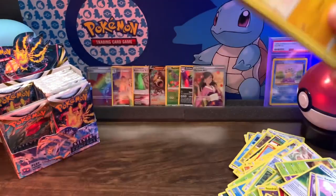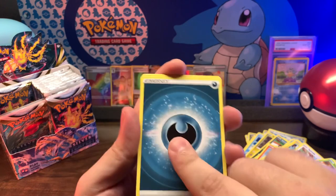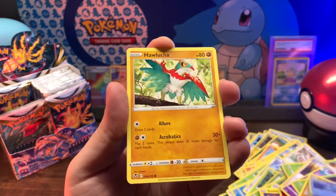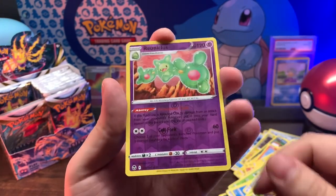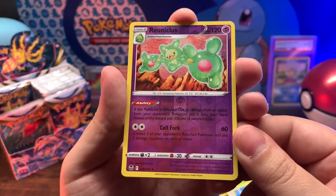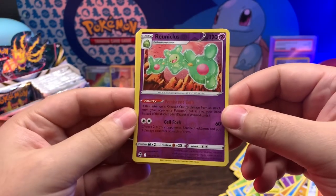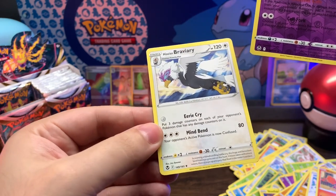Let's go! Good crack. Dark, Gym Trainer, Croconaw, Vullaby, Sandygast, Relicanth - reverse holo - that's a rare! Oh, it is a rare. Reniculus. I kind of like that one - it reminds me of Flubber, the old Robin Williams movie. And Hisuian Braviary non-holo rare. Whack.